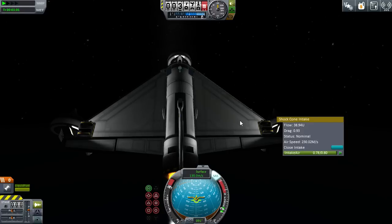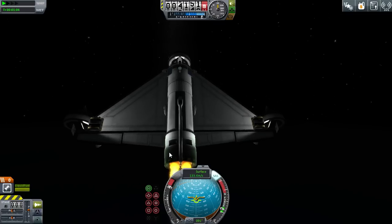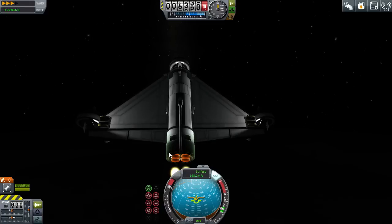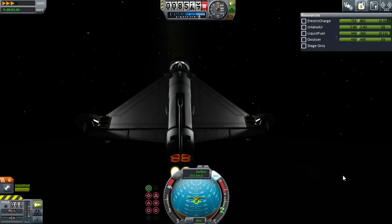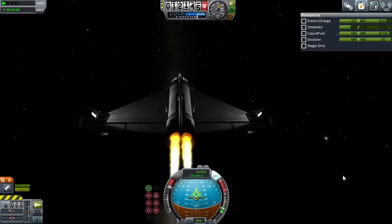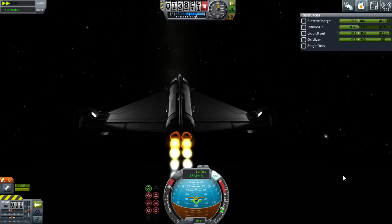I've got a shock cone intake stapled to the top and two more stapled to the outsides of the wings. The fact that we have three shock cone intakes and only one engine means we have an operational ceiling of about 30,000 meters, which is pretty nice. We're just going to start climbing toward that goal. At about 12,000 meters we'll start being more cautious because we want to build up a lot more horizontal speed. From there we'll coast until we hit 30,000 meters and our jet engine turns into a rocket engine automatically.